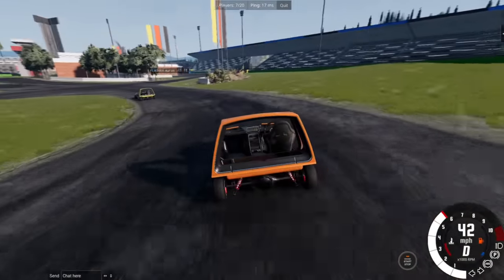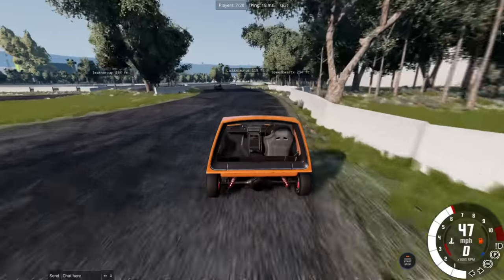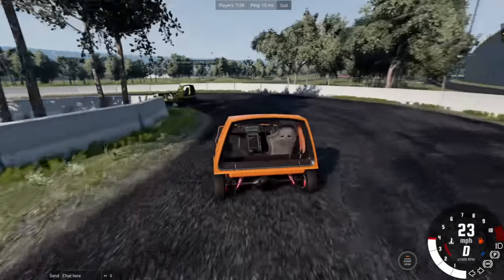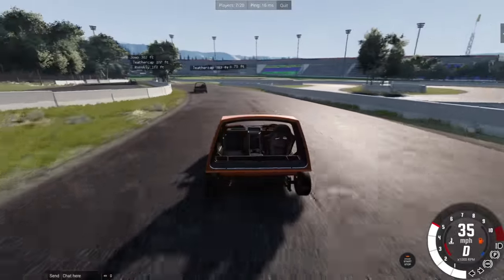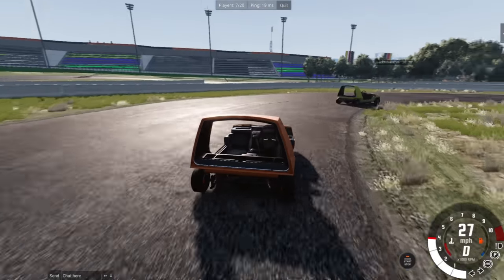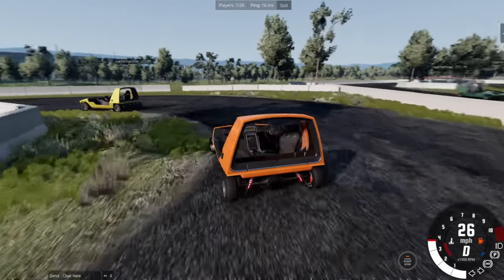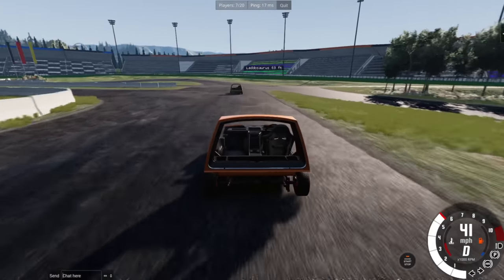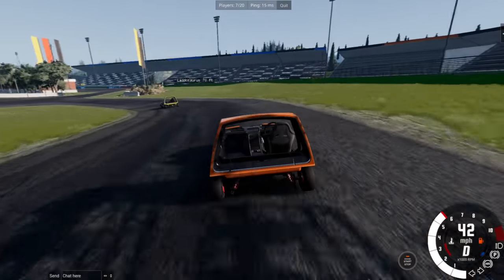Speedy has got that little bit of an advantage — barring a mistake it's going to be difficult to catch. I'm trying a slightly different line around there — not working, lots of understeer. Speed Beast has had an accident! We're on the brakes to avoid Speedy's car — looks like the remote control car from Toy Story with that coloring. Longbow is right behind us — the battle for the lead is really close between us three. We're on about lap three, I haven't even paid attention to the lap numbers.